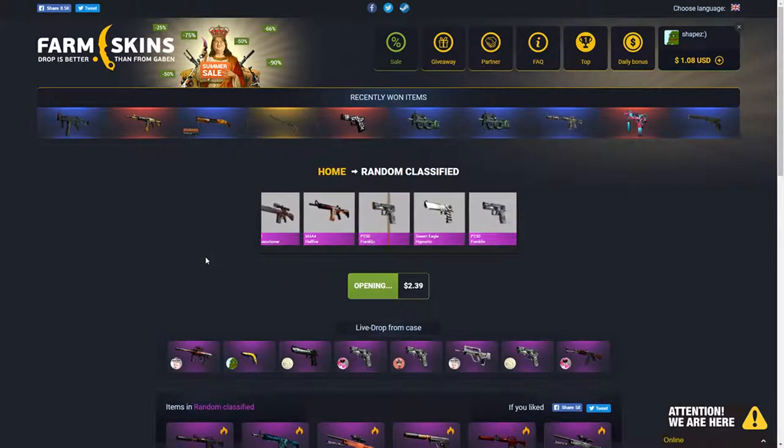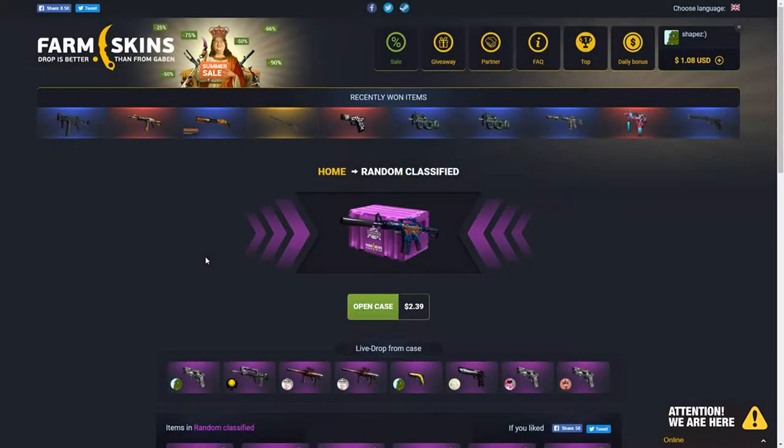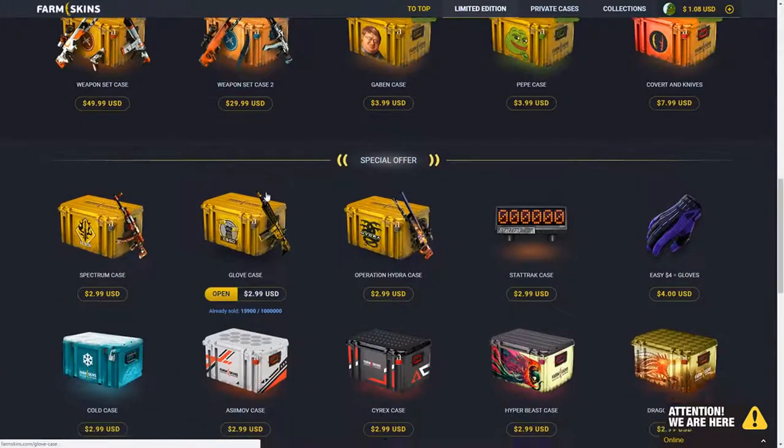A Franklin — yeah, there we go. Why is it? It's a Franklin. That's all right, it's still 90 cents. I thought it would be worse. Got it. We got a dollar left. Let's see what we can afford.